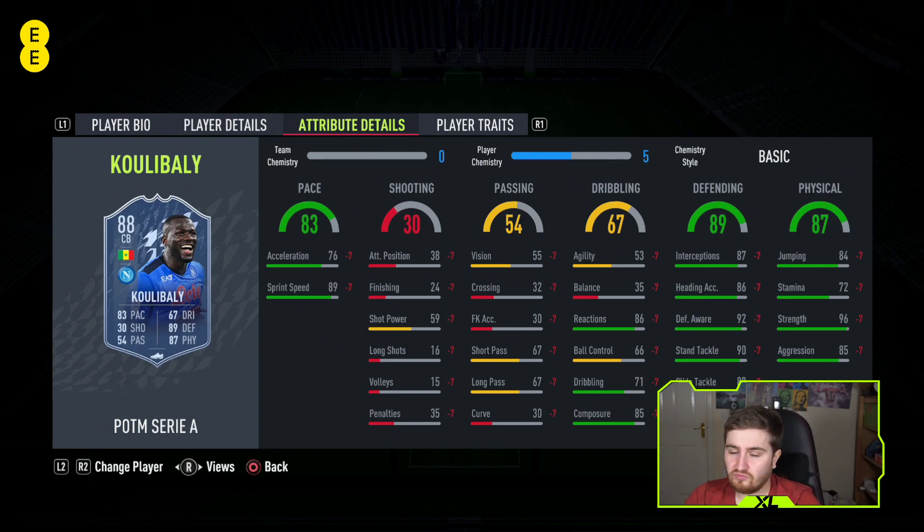Koulibaly at number four - the agility and balance really do hurt him, but unlike van Dijk he's quick enough with that sprint speed, getting to 99 sprint speed. Whilst he's going to struggle a bit turning, he's so quick with such ridiculous defending and physical stats I'm letting him off. Obviously I wouldn't have recommended doing the Koulibaly Player of the Month, but if you did do him he's an animal.